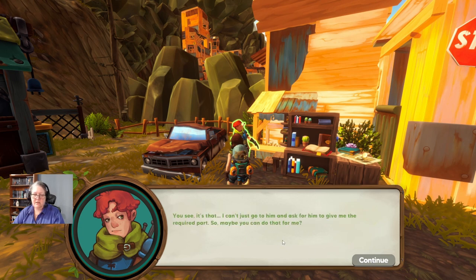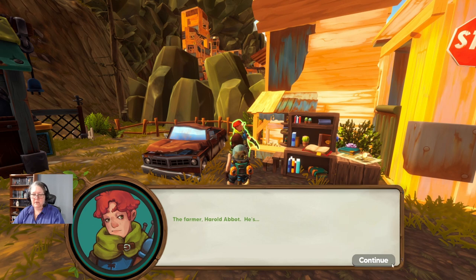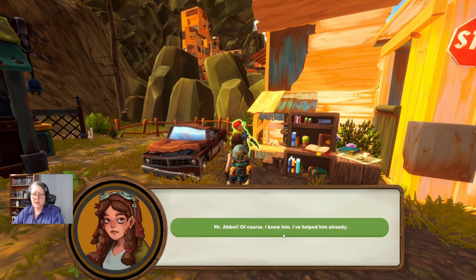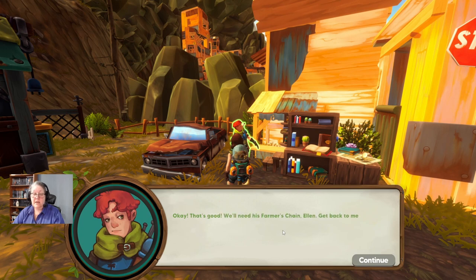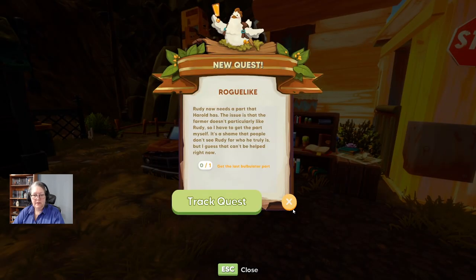I guess I have no choice — so who am I looking for? The farmer, Harold Abbott. Of course I know him — I've helped him already. We'll need his farmer's chain. Get back to me as soon as you get the part and we'll get the Bobulator going. Quest complete. Rudy now needs a part that Harold has. The issue is that the farmer doesn't particularly like Rudy, so I have to get the part myself. It's a shame people don't see Rudy for who he truly is.